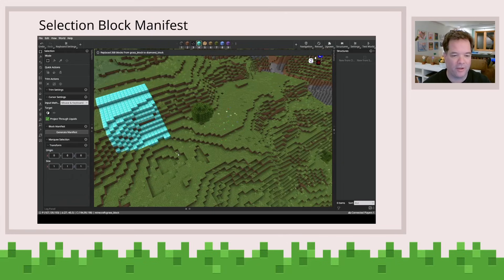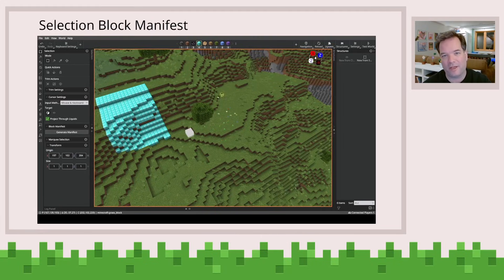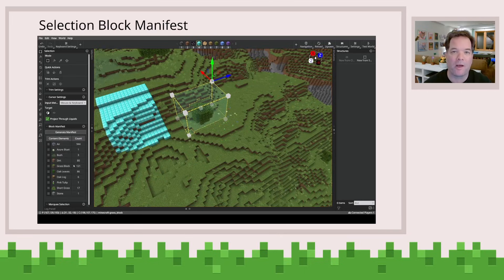So you see I've selected the side of a hill with some dirt and some grass. And in this case, what I can do is use that as a way to select different types of blocks in a particular experience and then perform some operations based on them.